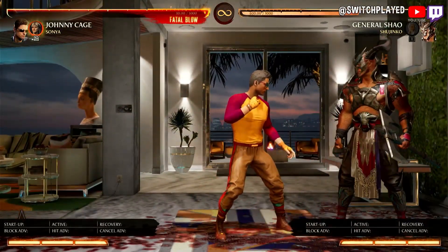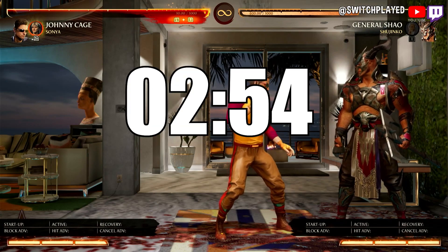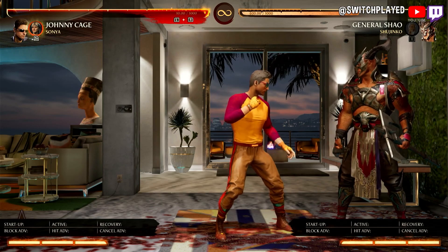If you'd like to skip the narration and just watch the combos with notations, you can go to that point in the video. Let's begin with our first combo — the standard Johnny Cage mid-screen, a decent damaging combo which is a step above the beginner level stuff.